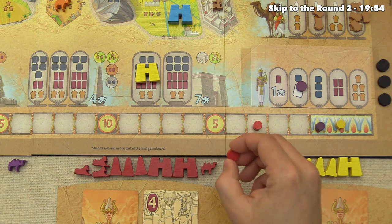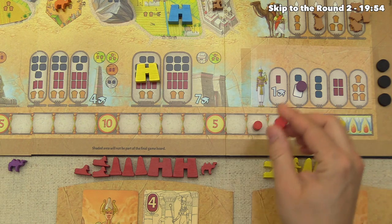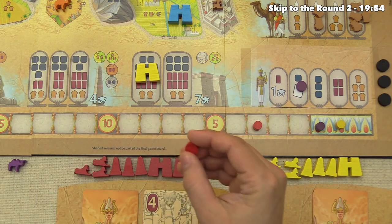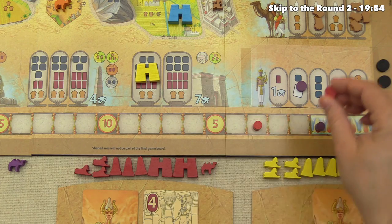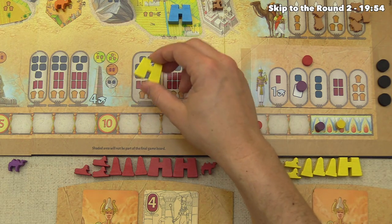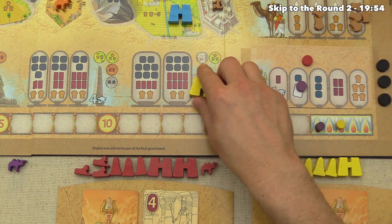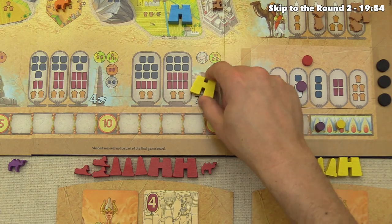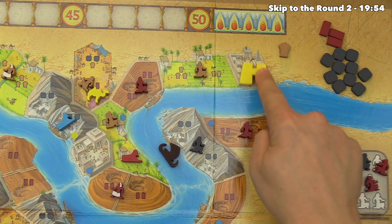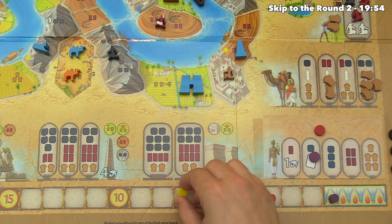Red also chooses to withdraw — they would have loved to go first since withdrawal order determines the next round's start player, so we'll be start player again. Going second isn't a big deal since options open up as the barge moves farther down the river. Yellow, however, still has their massive pylon to build before they can withdraw. Yellow builds the pylon into the city adjacent to the barge, earning seven plus one for the barge — eight points.